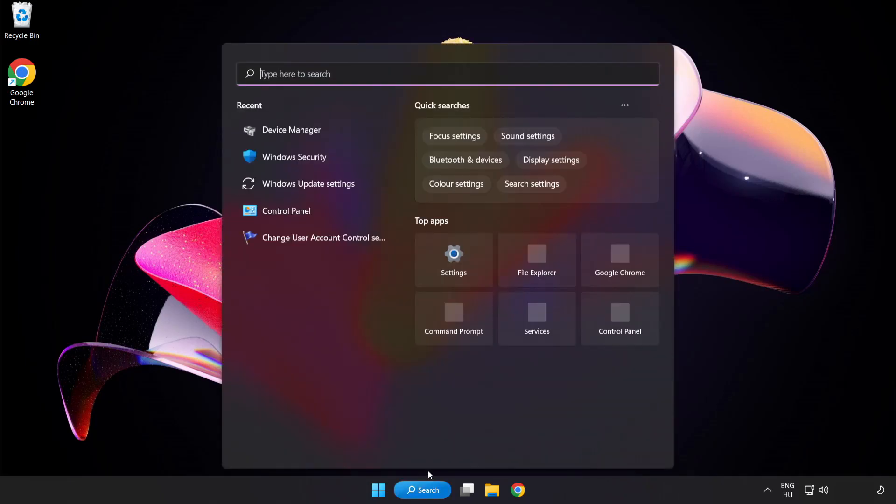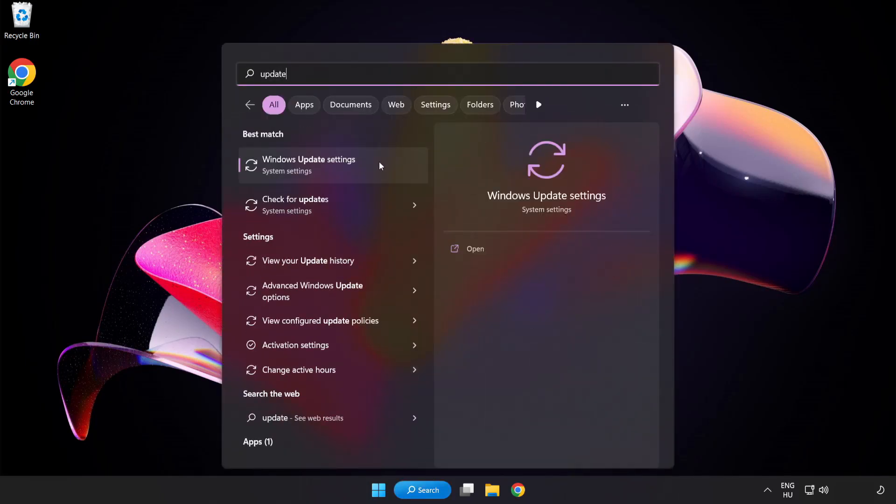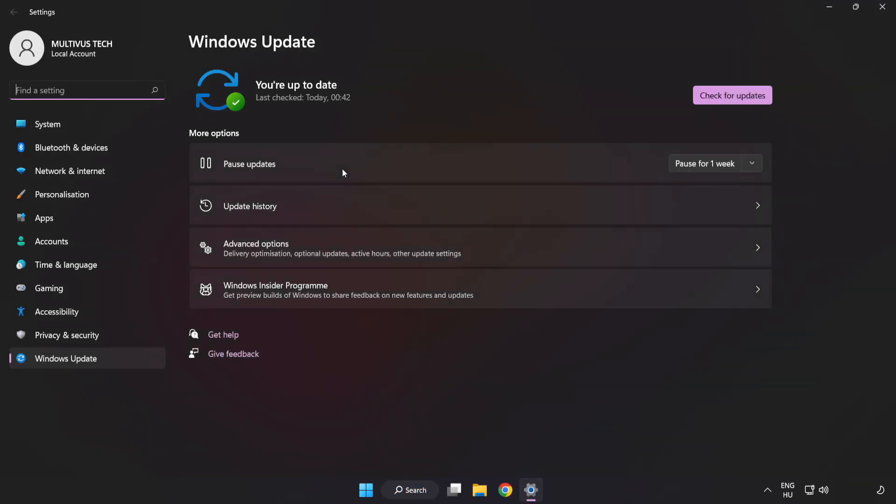Click the search bar and type update. Click Windows Update Settings. Click Check for Updates and wait. After it completes, click Close.